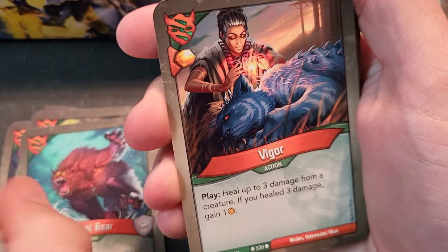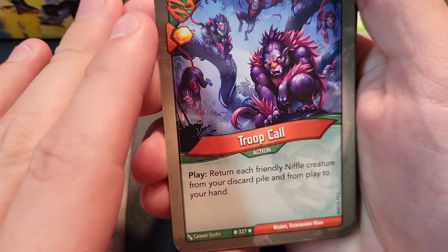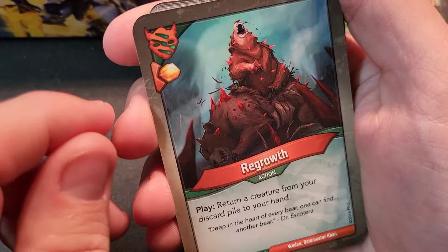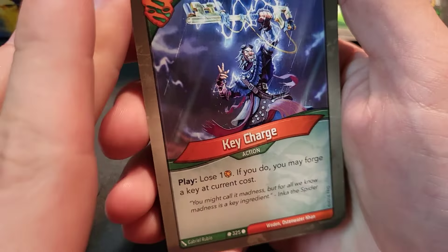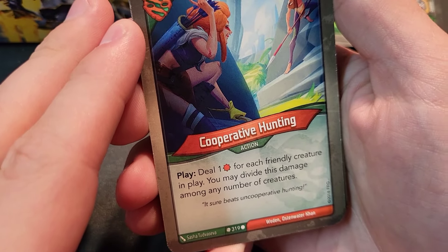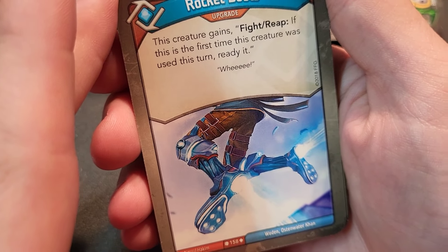Ancient Bear Salt — two, five power, does two extra damage on offense. Vigor — play, heal up to three damage from a creature; if you heal three damage, gain one amber. Troop Call — return each friendly Niffle creature from your discard pile and from play to your hand; one Niffle in this deck. Regrowth — play, return a creature from your discard pile to your hand; a solid, meeting card. Key Charge — lose one amber to forge a key at current cost; needs at least seven amber. Cooperative Hunting — deal one damage for each friendly creature in play, dividable among any number of creatures.